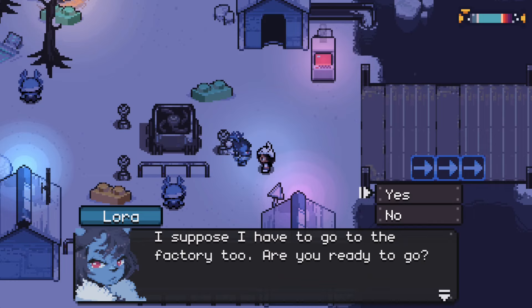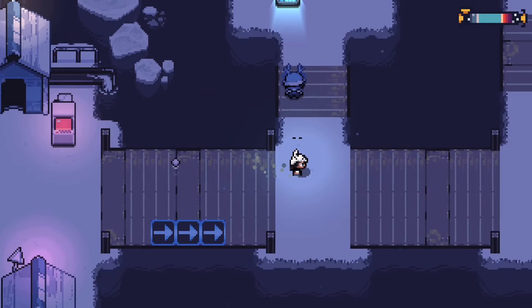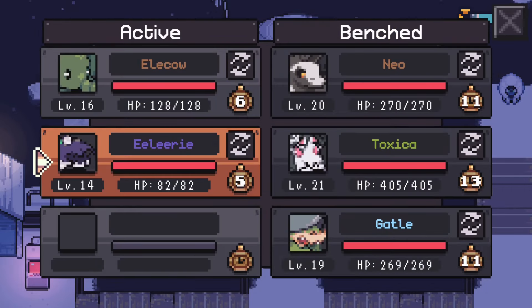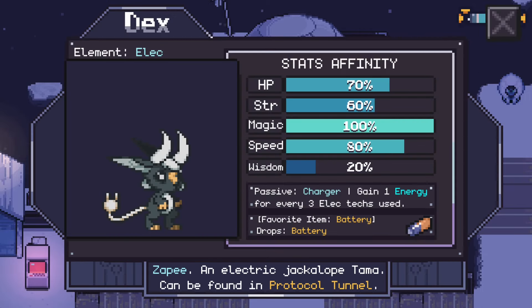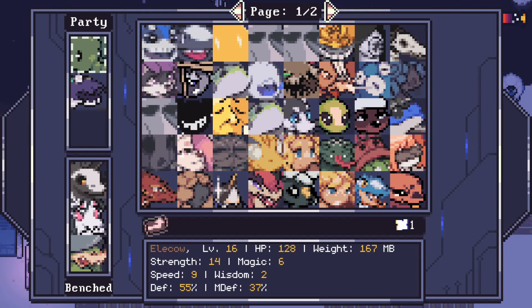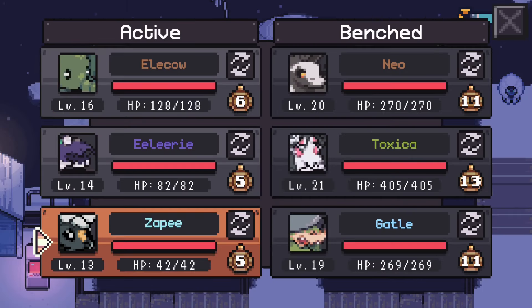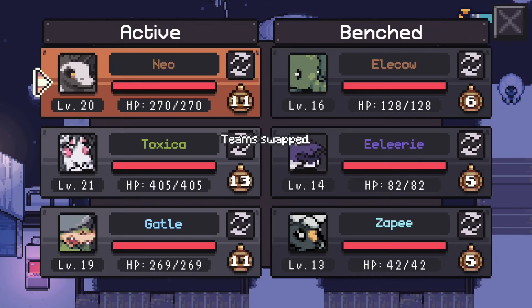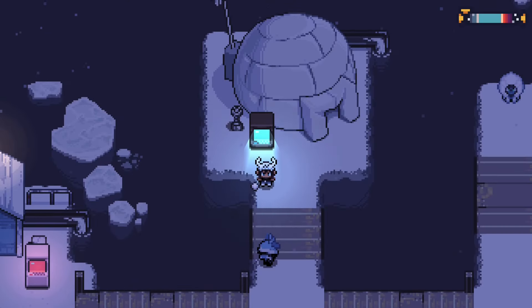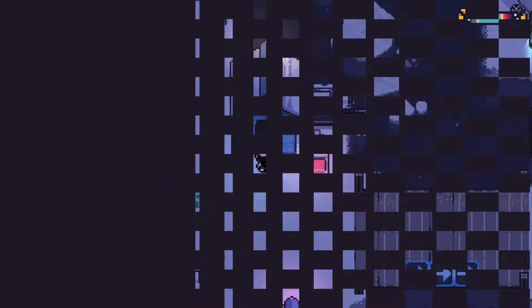I check my party to see who I could level up. This one guy normally didn't have an evolution, but he got one in a community vote update. He only needs to be level 10, so let's do this. I'll save now and go find this factory — I don't even know where it is yet. Let me check the map under gadgets — world map. I can see Northbridge and Snowlands, but nothing labeled factory.